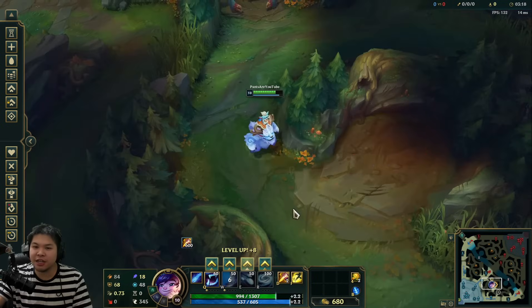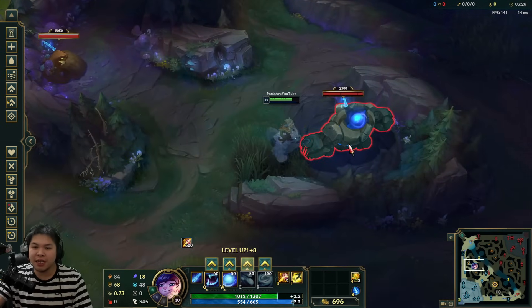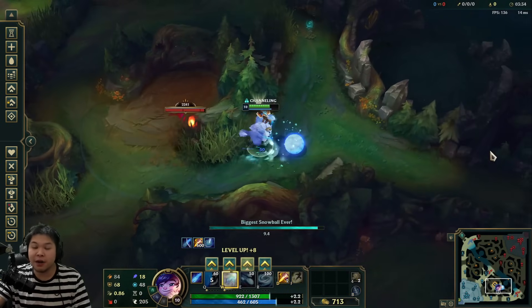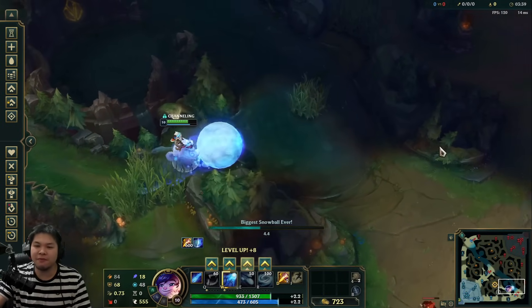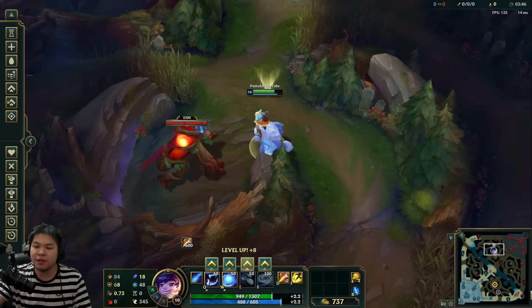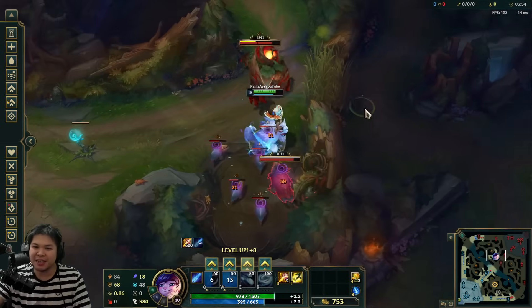There are really only two paths for Nunu, and it depends where you want to gank. If you want to gank bot, your path would go through here, then here, then into red buff, and you'd be level 3 ganking bot from red. There's also an insanely fast path for ganking bot from red side where you roll a snowball through chickens — they die very fast.